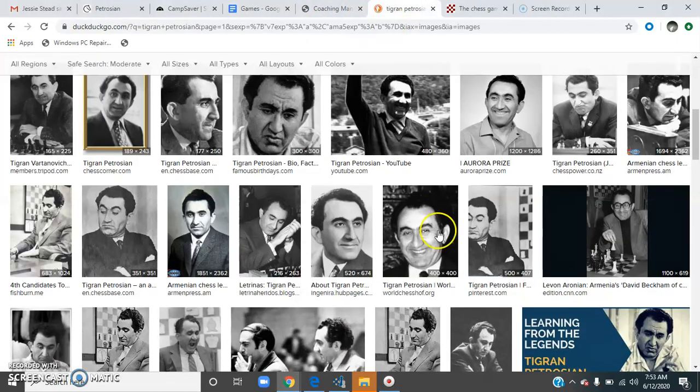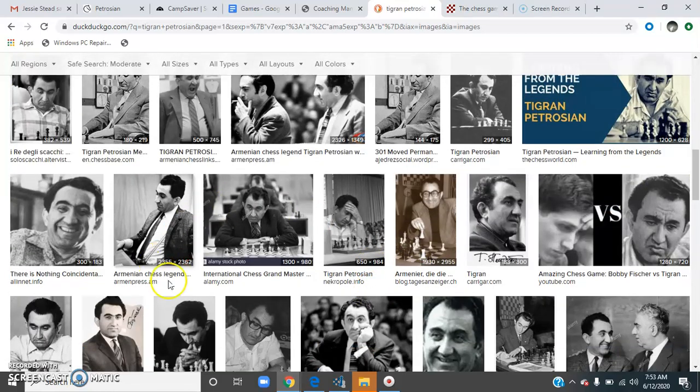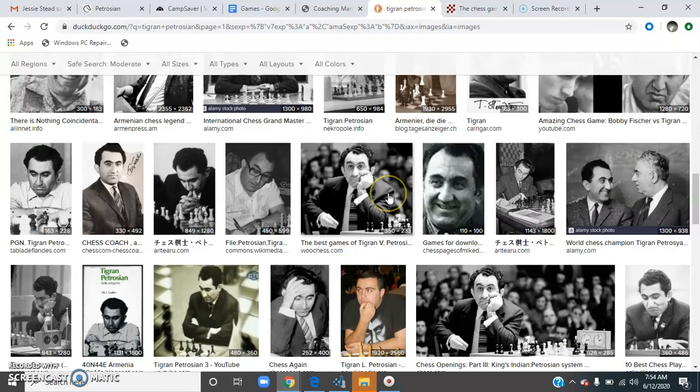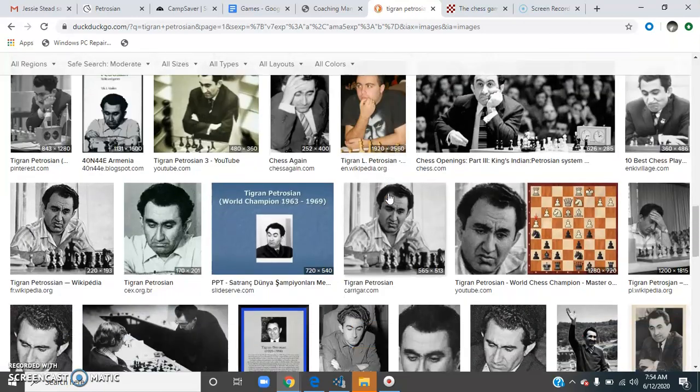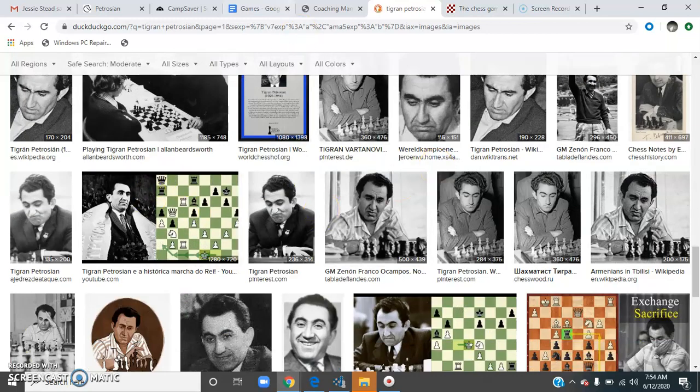Hi guys, welcome to Chess Class with Coach Nathan. Today we'll be looking at a game of Victor Korchnoi's. This is Korchnoi. He was world champion — he basically played from 1942 to 1983. Very strong player. He's from the country of Armenia. He's one of the best ever. And these are his games.